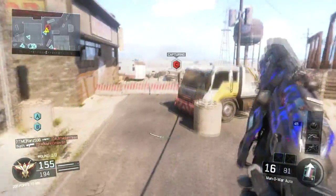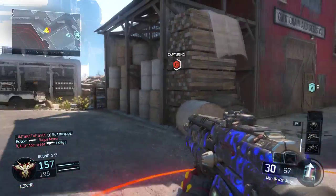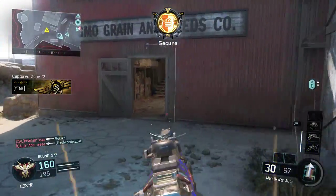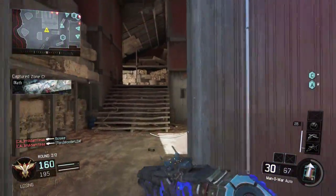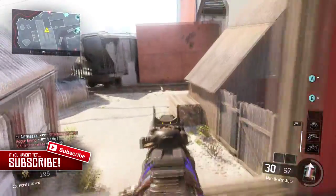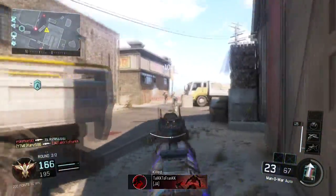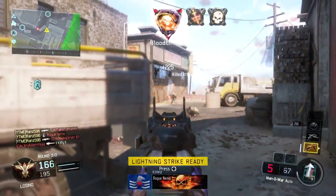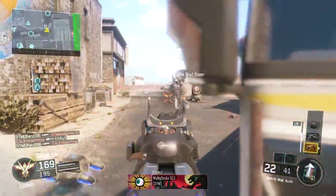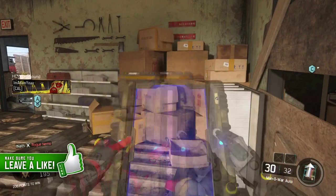At this point I was like, 'nah we're gonna lose' — as you can see the score was 195 to 157. But let's just capture because we already got the other two flags. I capture the flag, try running around keeping them off it, and my team really did a good job keeping them off the other flags. I'm gonna leave you with the rest of the gameplay because it's actually really good. Comment below what your favorite gun is in Black Ops 3, like the video and subscribe — I'll see you later.